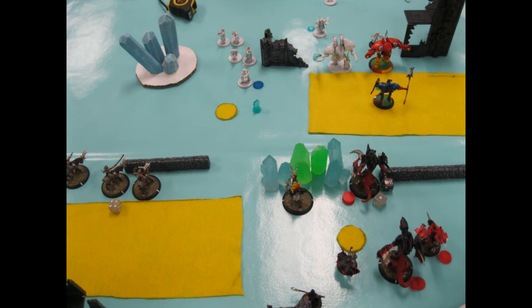My turn two: my Raptors and Annyssa pick off a bunch of his Dawnguard on the left. I upkeep spells and put the Nephilim Soldier's animus on my Scythean. The Scythean charges up, smashes the Gryphon — he just turned it backwards because he doesn't have any wreck markers — then I trigger Refuge, move back, switch the spell to Admonition, and the Carnivean goes up with Spiky Growth. He's basically given away his Gryphon, because if he comes after my Scythean, I'll just back away.